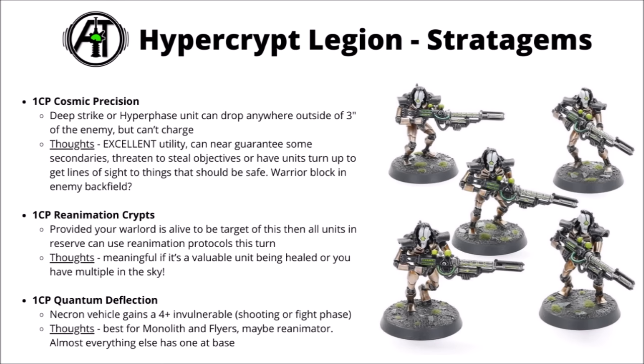I feel like it's one I'd certainly be considering on several turns throughout the game. For one command point there's Reanimation Crypts — as mentioned, you can't use Reanimation Protocols when you're in Strategic Reserve, but with this command point, provided your warlord is still alive, then you can. You just have to take a look at the units in the sky at that point and see what sort of shape they're in — is getting them all to reanimate going to be worth the one CP? If you're affecting units that could be some fairly good damage dealers, then maybe yes. If it's just going to get you two or three Warriors back, then maybe not.